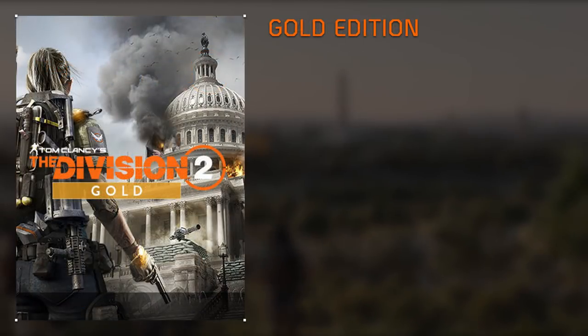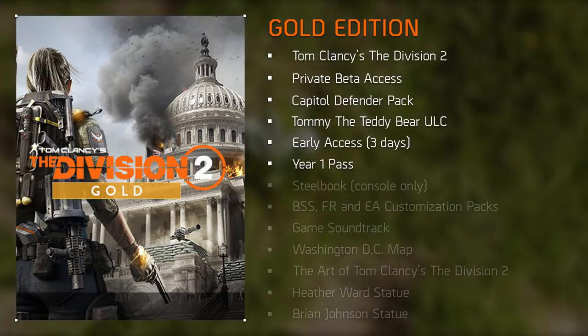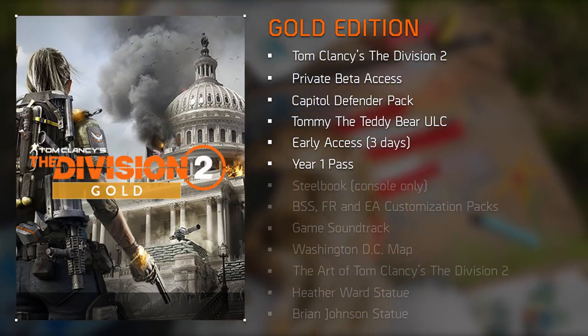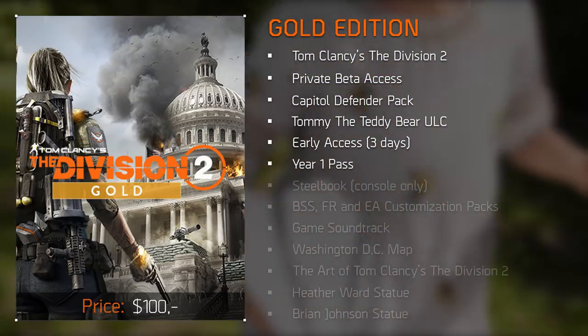The Gold Edition grants you the same bonuses as the Standard Edition, plus the Tommy the Teddy Bear ULC — though only if you buy it through the Ubisoft Store. You'll also get to play three days earlier on March 12th and gain the Year One Pass. This edition comes in at $100.